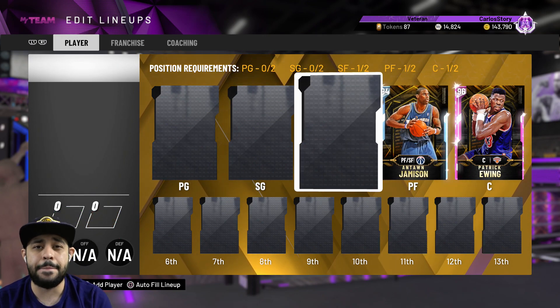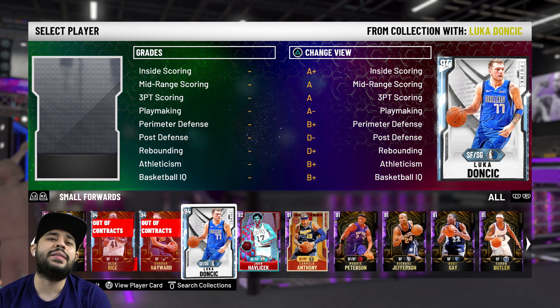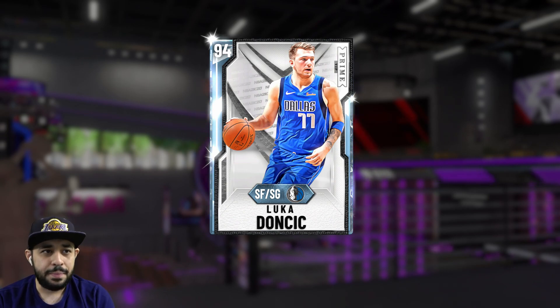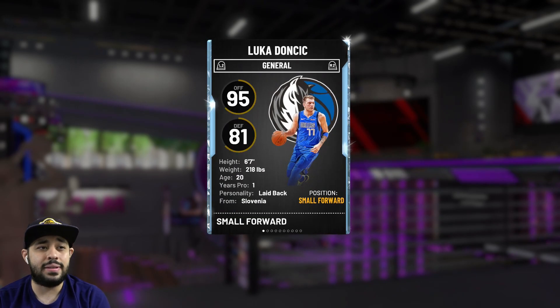At small forward, if you saw the gameplay you know exactly who I'm going with — and that of course is Diamond Luca. I don't know what he did to deserve a diamond this early, I mean he's a great player, literally the future of the NBA. Last year we got him around February or March, but regardless I'll take it. Really good release, Range Extender, all the good shooting badges, and he's six-seven — I might eventually slide him to the two.